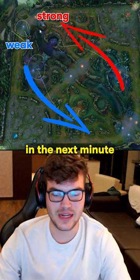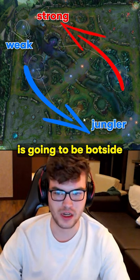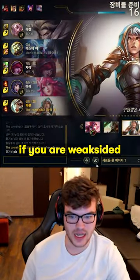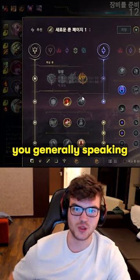Let's say we trade here. In the next minute, one and a half minutes, the enemy jungler can interact with top lane, but my jungler is going to be bot side. Meaning that I'm on the weak side and the enemy top laner is on the strong side. So very often, if you are weak side, you generally want to avoid trades. And if you are on the strong side, you generally want to trade.